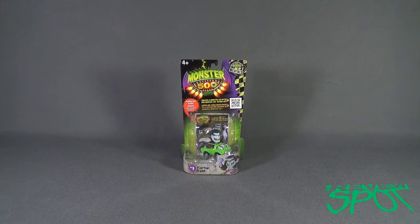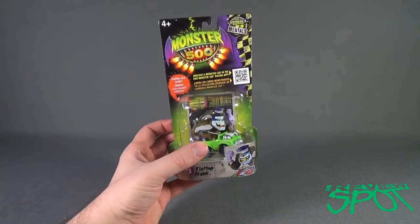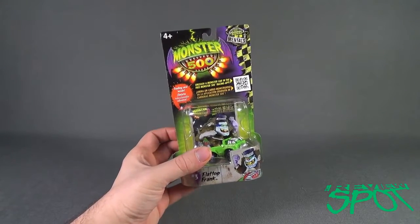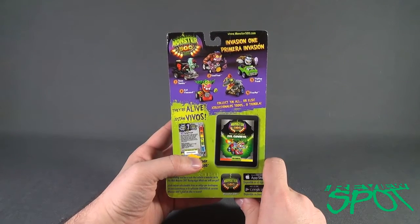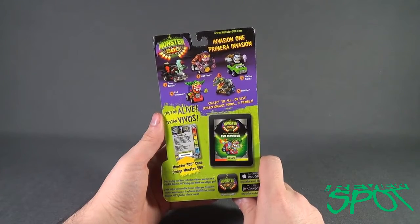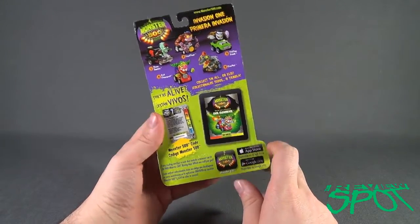Today's spooky spot is having a look at the Monster 500 Expert Mentals number three, Flat Top Frank. This is actually a smaller version — these are the more die-cast cars. We've already had a look at the sound effect cars. Let's have a look at the smaller miniature cars, recommended for ages four and up. There's also a trading card inside. Invasion One consists of the Zoom Zombie, the Evil Clown, Lead Foot, Crock Pot, and Flat Top Frank — collect them all, or else.